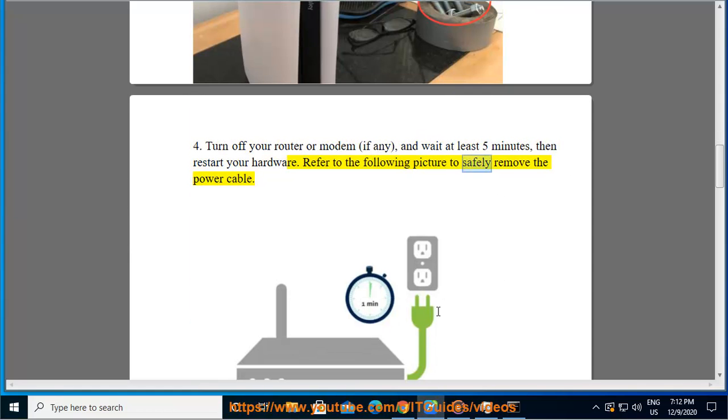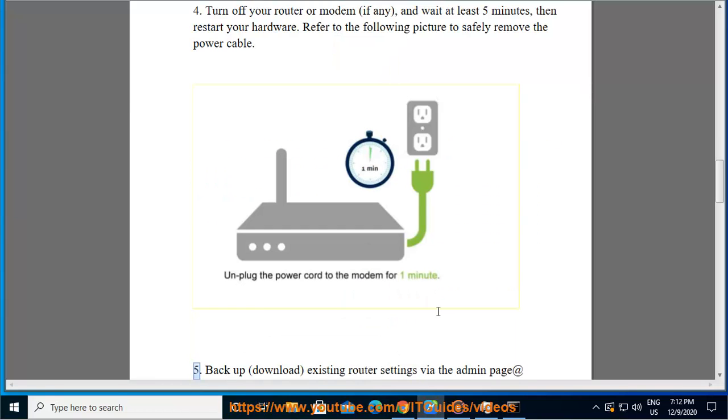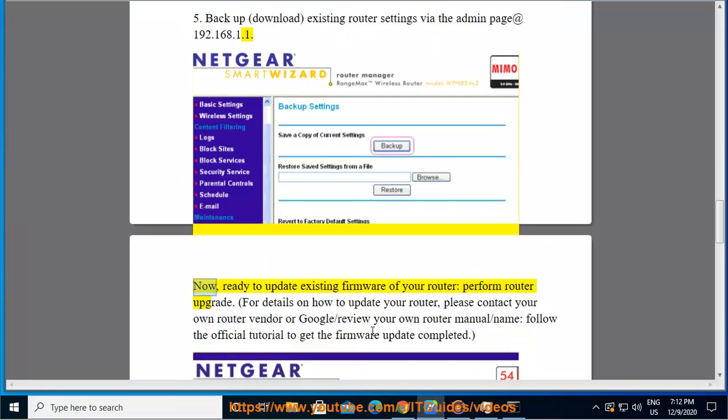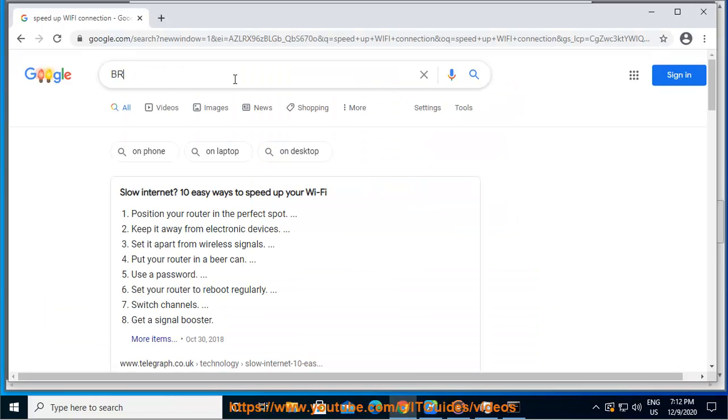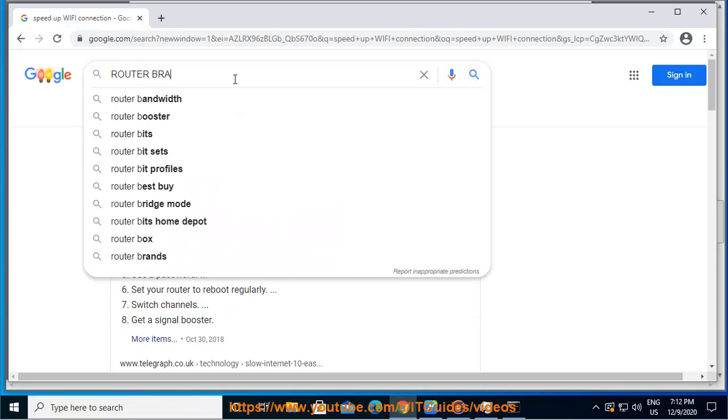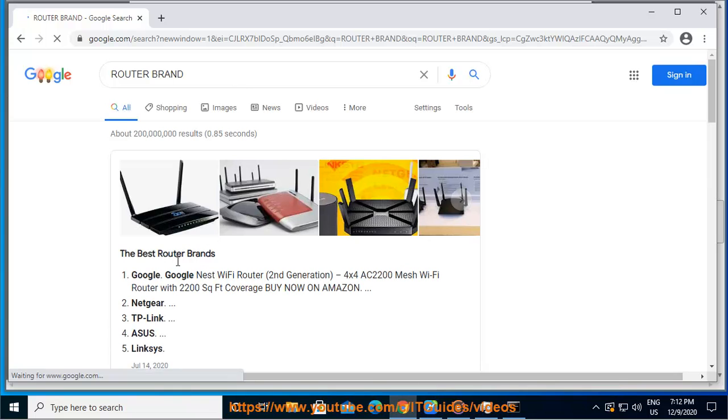Refer to the following picture to safely remove the power cable. 5. Backup and download existing router settings via the admin page at 192.168.1.1. Now, update the existing firmware of your router — perform a router upgrade. For details on how to update your router, please contact your router vendor or review your router manual, and follow the official tutorial to get the firmware update completed.